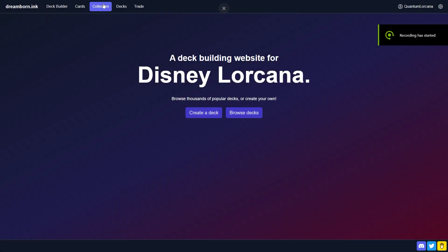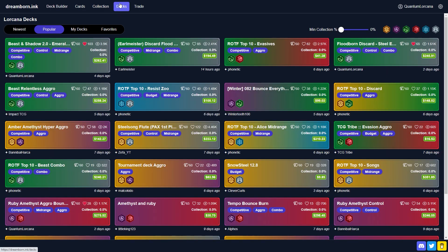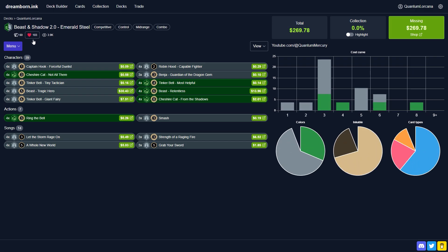Before we jump into today's matches, I just want to send a very heartfelt thank you to everybody who's been watching and supporting my videos. I could not believe that on the popular tab of Dreamborn Inc., our Beast in Shadow 2.0 is currently the number one deck on the website, and our Floodborne discard is currently in fourth place, with almost 4,000 views and 103 favorites. I think it's safe to say that you guys are a fan of this deck, so I'm posting another video where you can see some more matchups with it.